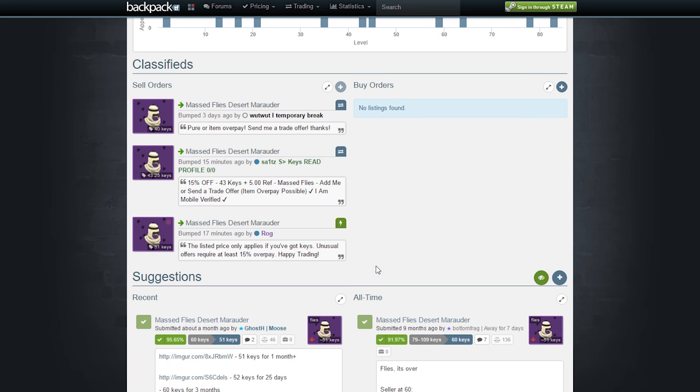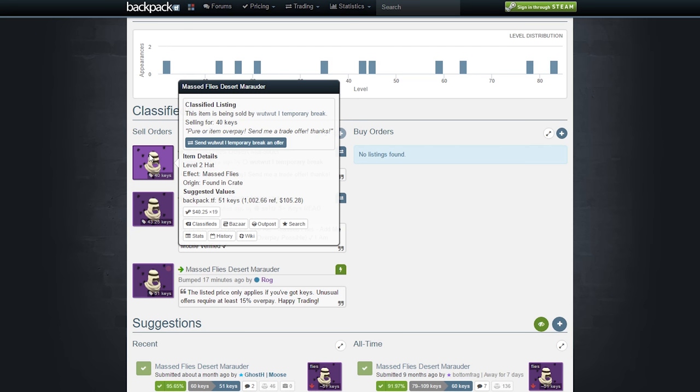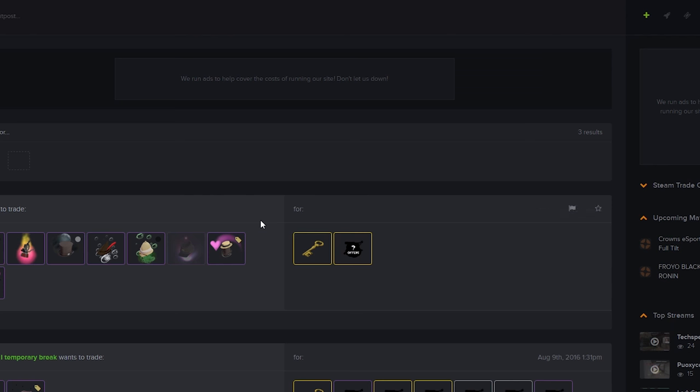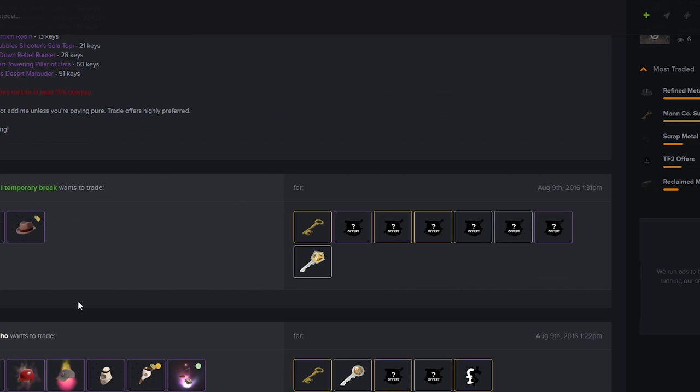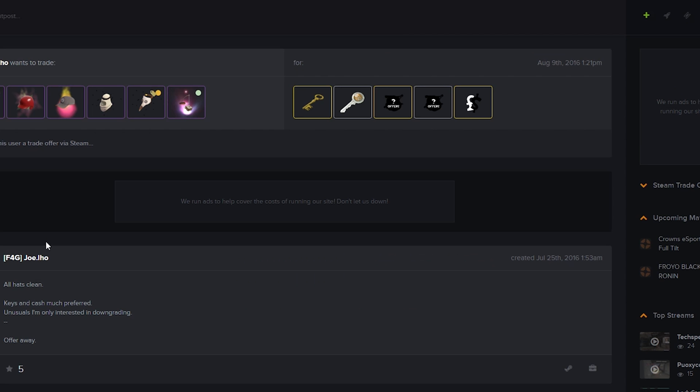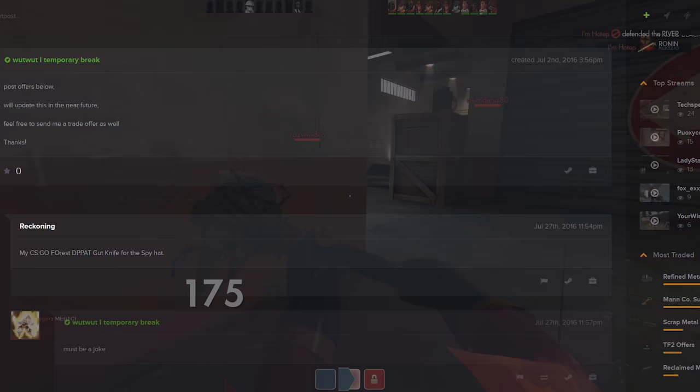But you need to look at it from the other side — they're looking for pure. What if any of them were offered an unusual worth 60 keys and rejected it? We can't be sure, so the only way to really find out is to check TF2 Outpost. That's step three — just mouse over the Desert Marauder and click the Outpost button. Go to each trade, check their notes for buyouts, check their latest offers, and also check the current best offers they've received.